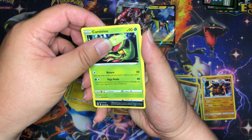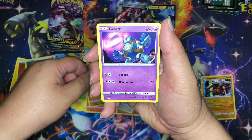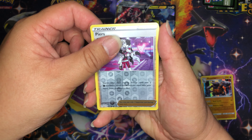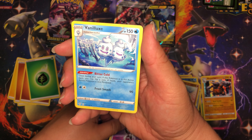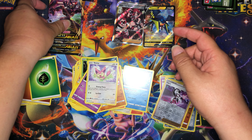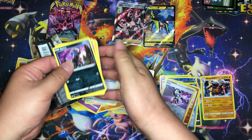Darkness Ablaze pack two: Carnivine, Spinarack, Larvesta, Hippopotas, Golett, Skiddo. Reverse holo is Purrloin, and our rare — what is this — Vanilluxe? Is that how you pronounce the name? This is a new Pokémon for me.